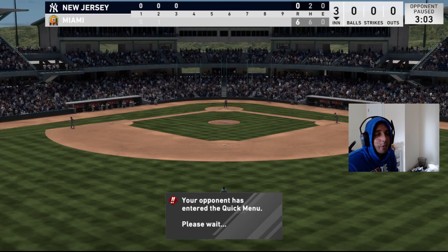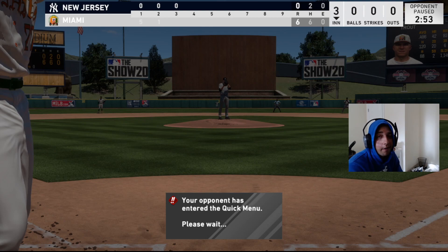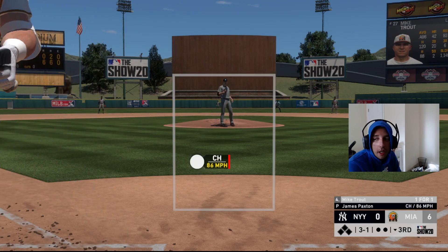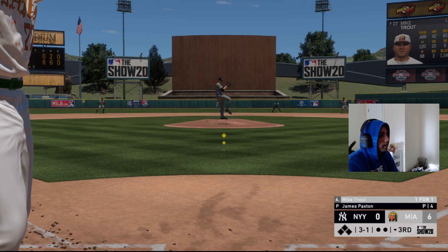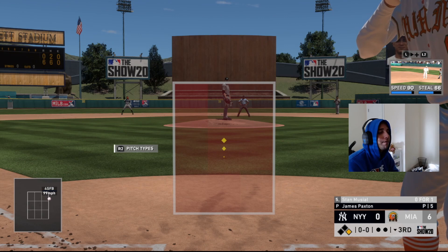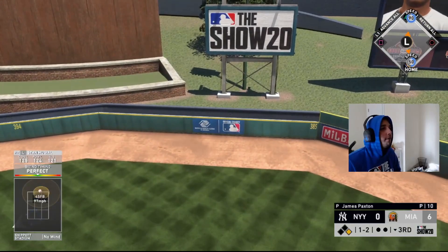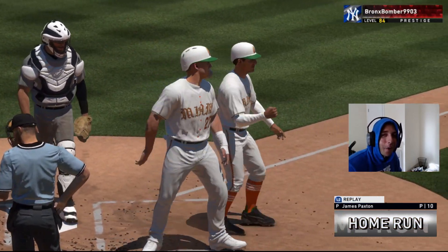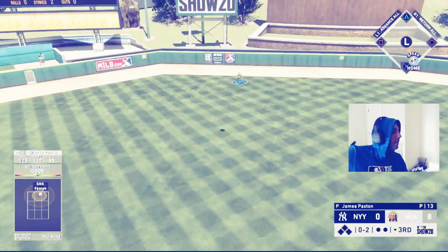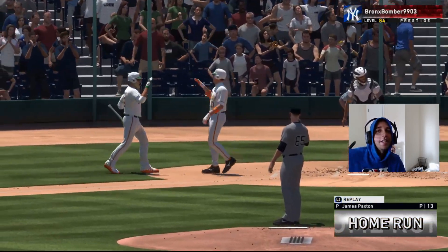He brings in James Paxton versus Trout — Trout has less power versus lefties but still 112, so still really good. We take ball four on a 3-1 count and get a base runner. Stan the Man has 124 pop versus lefties — Paxton throws a fastball up in the middle and Stan gets to it perfect — two-run tank, 8-0 lead. Then Chipper gets an 0-2 sinker up in the middle of the zone versus a lefty — he doesn't miss, and it's out of here — 9-0 lead.